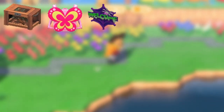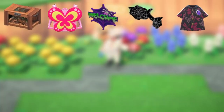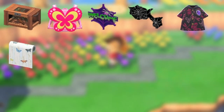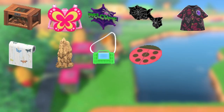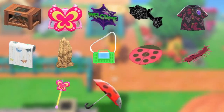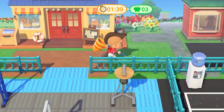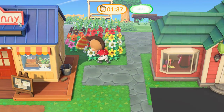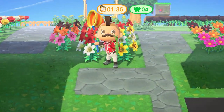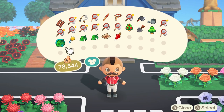The 13 items are: artisanal bug cage, butterfly backpack, spider door plate, spider web, bug aloha shirt, butterfly wallpaper, termite mound, bug cage, ladybug rug, toy centipede, bug wand, ladybug umbrella, and the toy cockroach. The Bug-Off event does seem to have some items worth going after. There are several items that would be great for an upcoming Halloween setup, or to make a cool spooky display somewhere on your island.